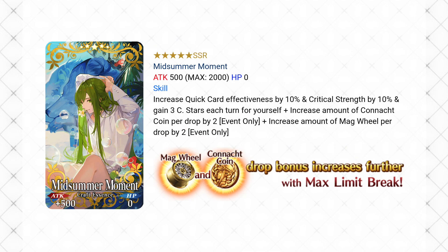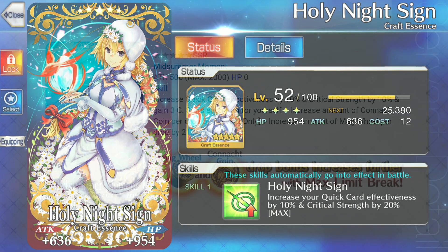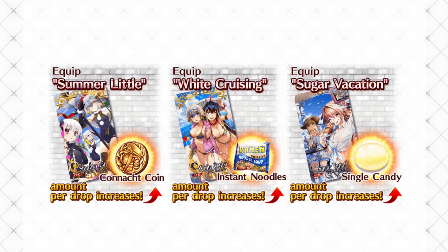The five star CE is Midsummer Moment, and it's pretty nice for quick-based servants, with a 10% quick boost, 10% crit boost, and three stars per turn. I still prefer the holy night sign from the almost weekly Santa altar event, but this isn't bad. During the event it's going to boost coin drops by two or three after limit break, and it works for mag wheels as well. Don't forget that the banner CEs from part one still help out here.